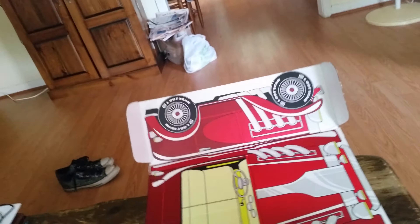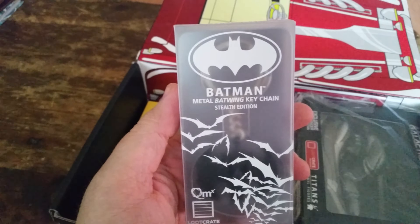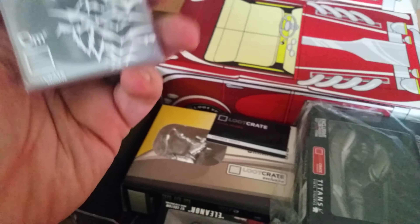Next item is a Batman metal keychain, stealth edition. Let's see if we can open this with one hand. So it's the batwing — I was going to say batmobile, but obviously that is not the batmobile, it's a batwing. It's kind of cool and it's die-cast metal.